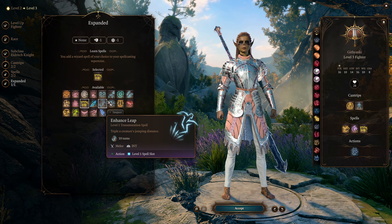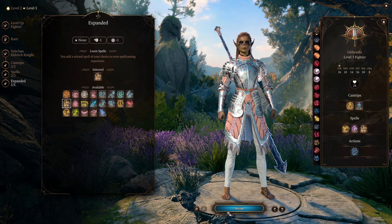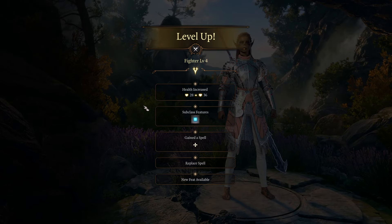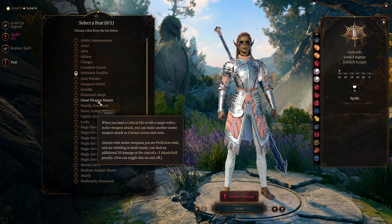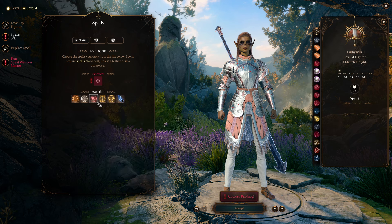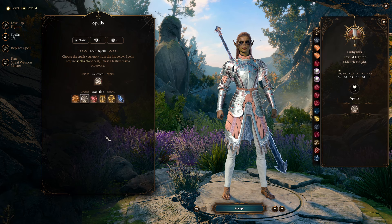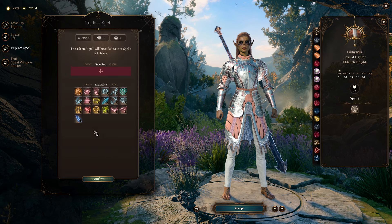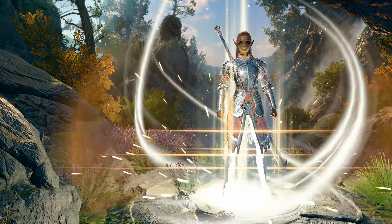The default best choice here is Find Familiar. At level four we're going to start picking up feats. We're going to take both Great Weapon Master and Alert at level six — you could reverse the order if you want, but I'd usually do Great Weapon Master first. For spells, you might want Magic Missile for certain fights, or Chromatic Orb — both are good. I'll put Chromatic Orb in for now. I'm actually going to replace Thunder Wave with Long Strider because that's a stronger utility for the build.